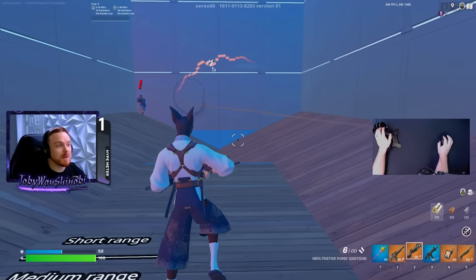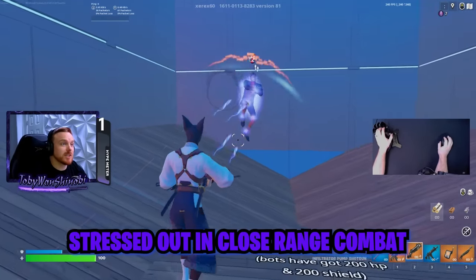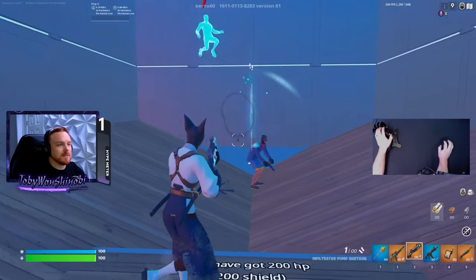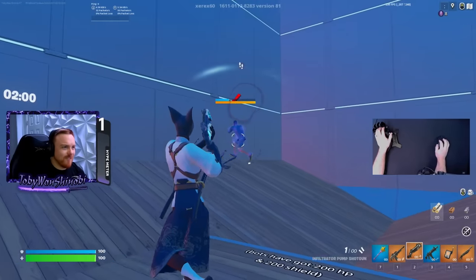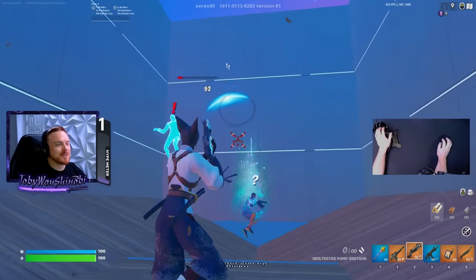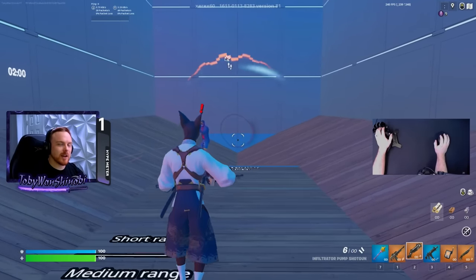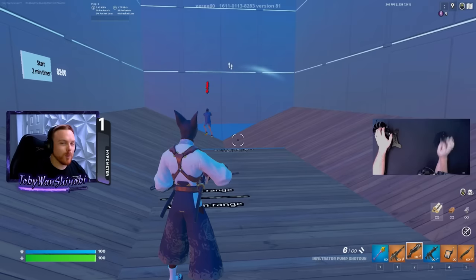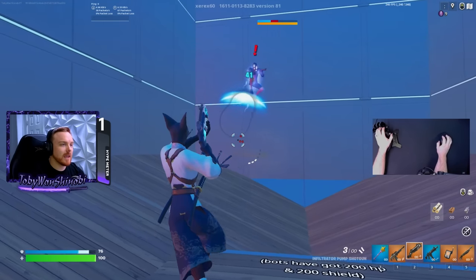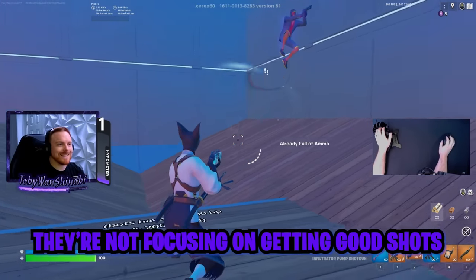Let's talk about the way that most people use a shotgun. Basically, they get in these engagements and they're very stressed out because they're in a close range engagement, trying to land as many shots as they can as fast as they can — and they're just pulling the trigger with visible anxiety. The reason most people lose close range engagements is because they hit people for 40 damage with their shotgun. They whiff a little bit and hit like a foot, leg, or side — they're hitting 40 damage because they're not focusing in and landing a good shot.